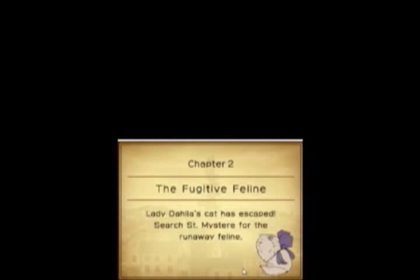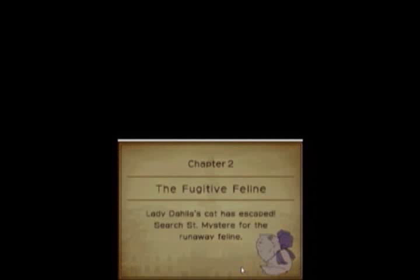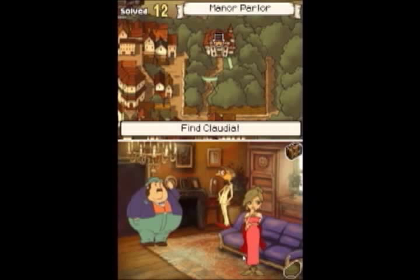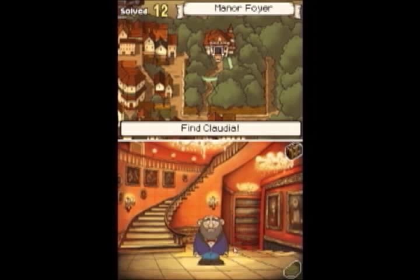Thus begins chapter two: The Fugitive Feline. The cat has escaped, so we must search the city for the runaway feline. I'm not saving this yet - I saved between videos. So now we must find Claudia. Let's start this way.